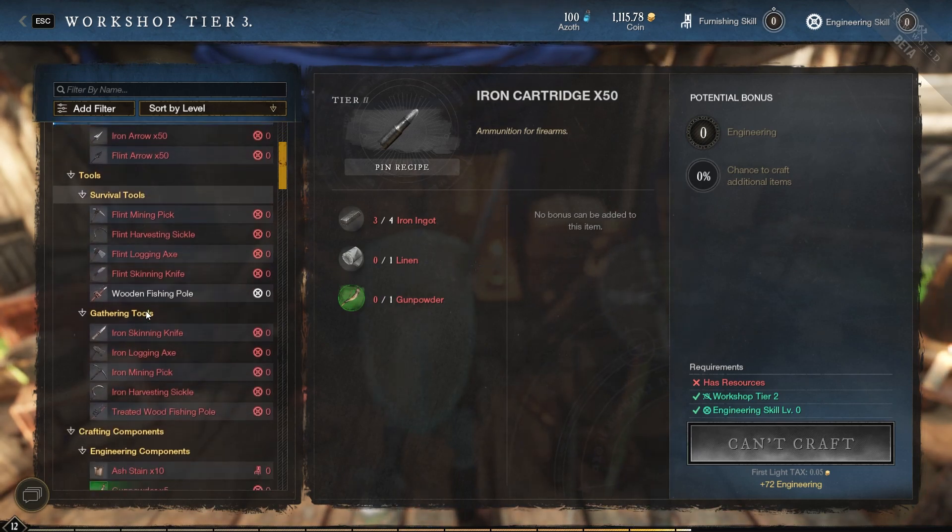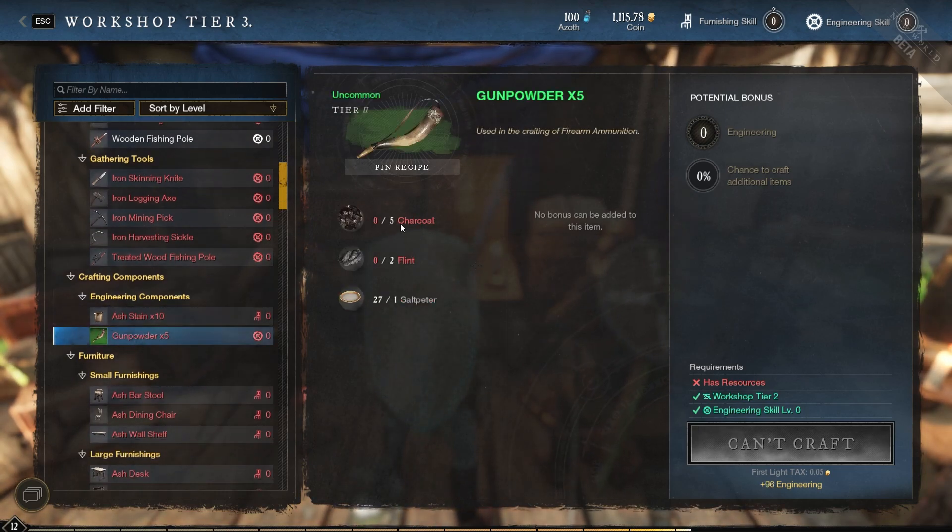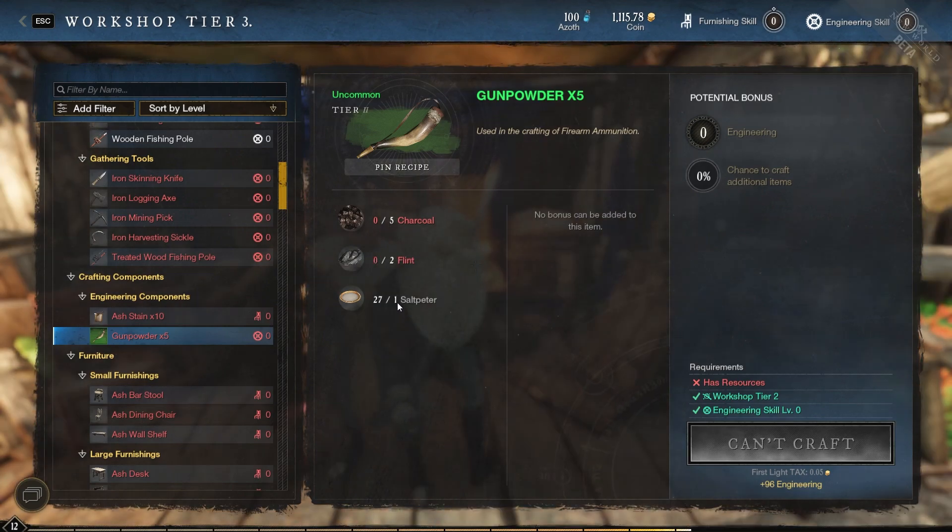If we go down here a little bit, we'll see the engineering components and we'll see gunpowder. All we need for gunpowder is charcoal and then flint. Now when we get to saltpeter, this is a very easy resource to collect once you know what it looks like and where to find it.